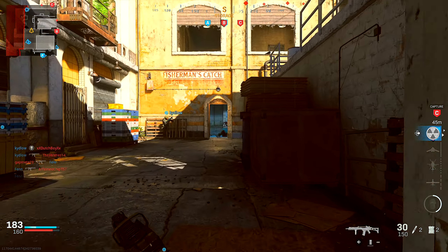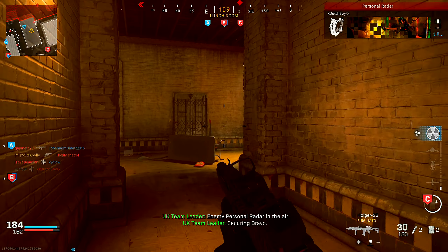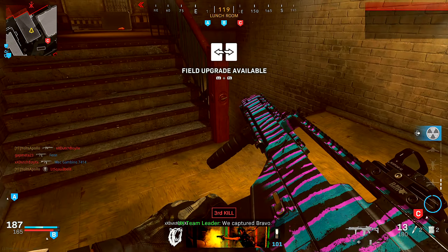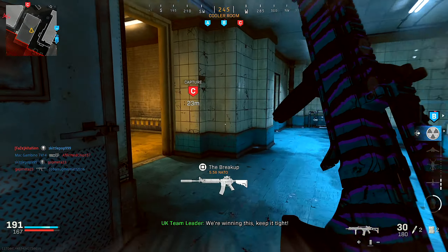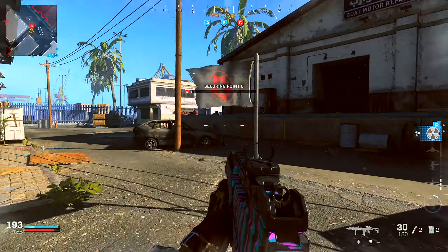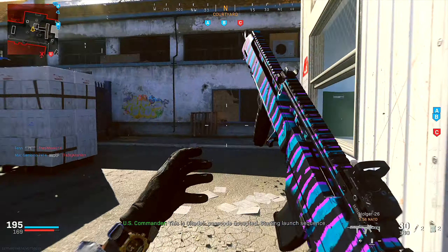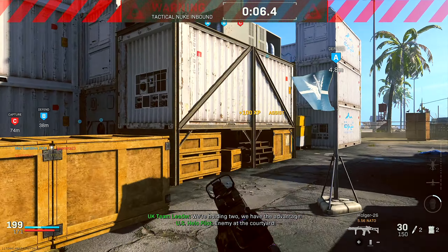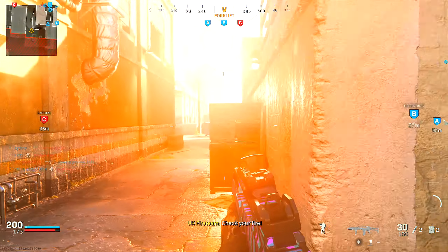Dude, get out my way. Oh dang, UAV is being jammed. This guy got murked. Enemy personal radar in the air. Come up these stairs boy. We're winning this — keep it tight. There's a kid back here, let me call in the nuke before the game ends. Let's do this. Oh, he's not back here anymore — that's a shocker. There he is. Let's get it boys, we snap — drop the nuke on him. Kill him.